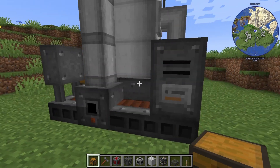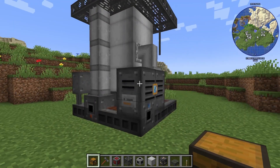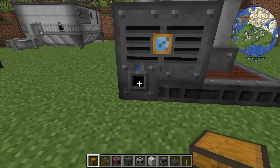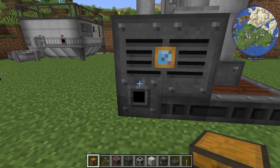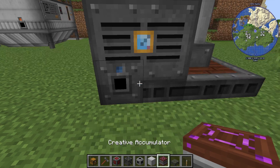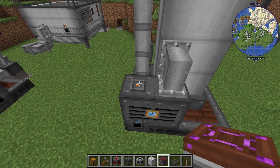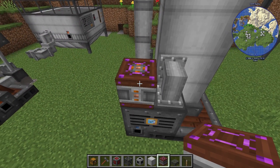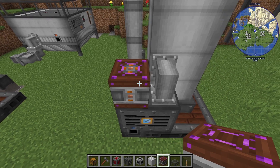We're going to output fluids from this point — anything with this little orange dot, that's where we can output fluids into tanks. This one produces multiple fluids. If you know anything about oil, we're going to input our crude oil right here on this blue dot. Let's grab our creative accumulator — which cannot be crafted, this is not a survival item.